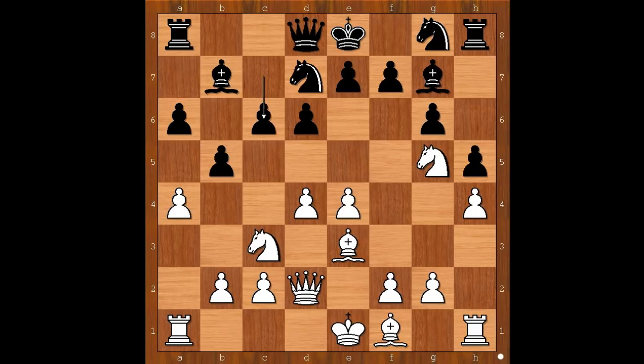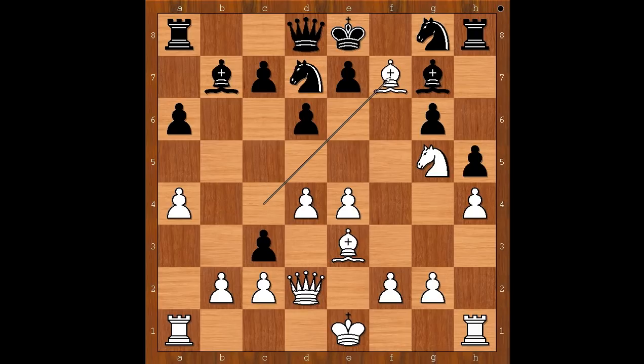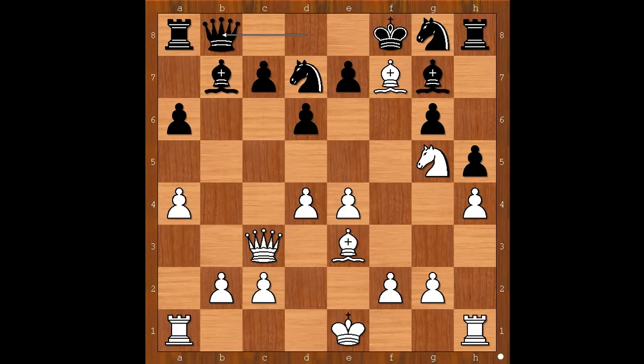Taiga Persson played c6. If b4 is played, what happens then? There was a game where white played bishop to c4 and got an advantage. If e6 is played, but what happens if pawn takes knight? Then bishop takes on f7 check, and after king to f8, queen takes on c3. White is threatening knight to e6 check, winning the queen. After queen to b8, bishop takes on g6, and white is better.